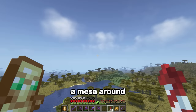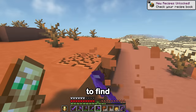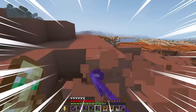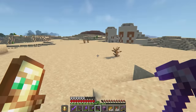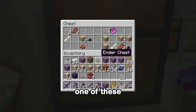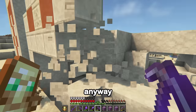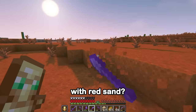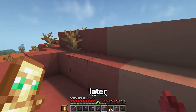There must be a mesa around here somewhere. Finally — that took like 30 minutes to find. Let's just gather everything, all the terracotta colors. I can't remember the last time I looted one of these desert temples — still not worth it. Let's just grab all this sandstone instead. We always need sand for glass, so let's stock up. This mesa is way bigger — I must remember to take down these coordinates so I can come back later. Red terracotta too — now you're just spoiling me.